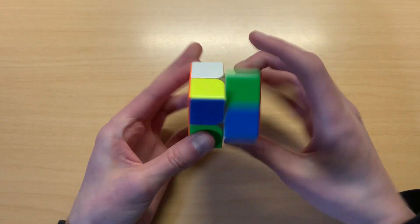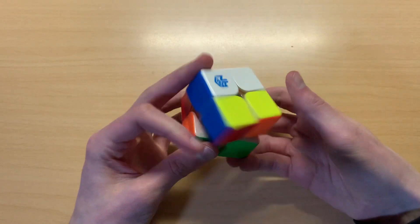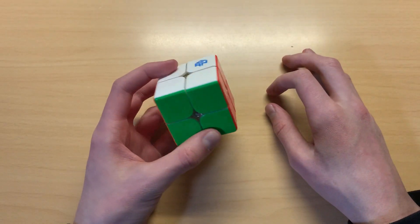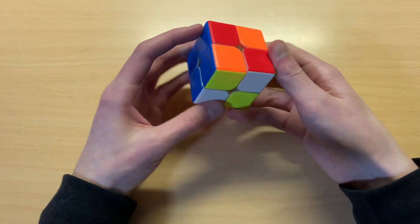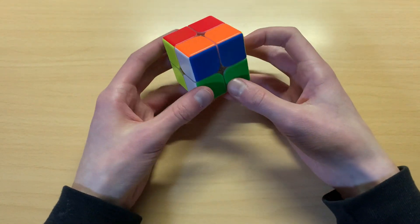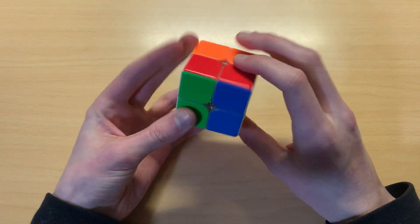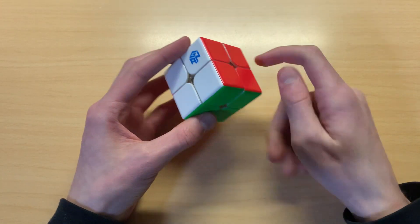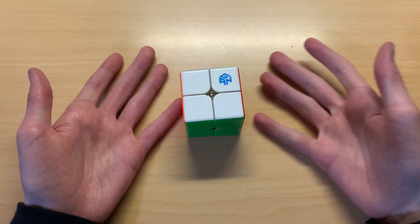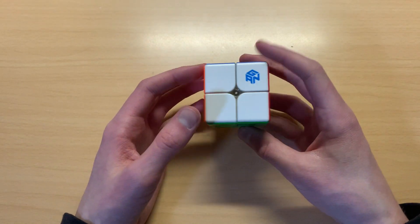So if you repeat those moves, you will always return to a solved restricted pocket cube. Let's say I just scramble it a little bit, hold it in a random orientation, and then start doing the algorithm. And see — it solves! It's amazing. You just memorize the seven-move algorithm and it eventually solves the cube.